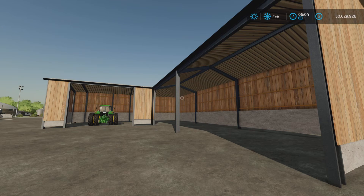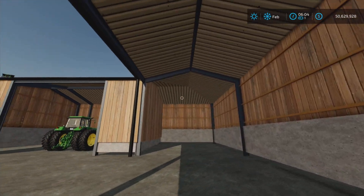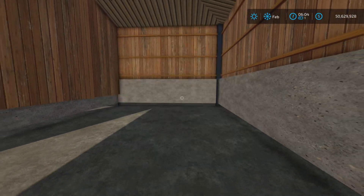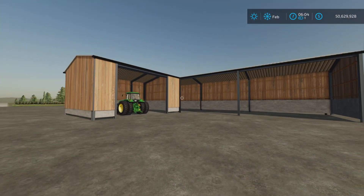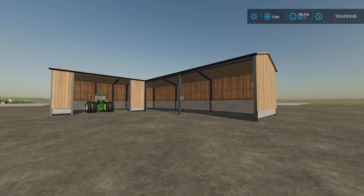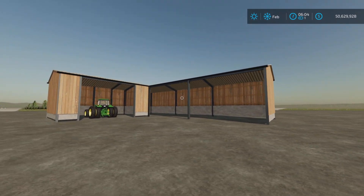L-shape vehicle shed — that's hard to say. No lights or anything. Nice little corner here for whatever you might want to put in there, and that's all there is to it, really. Just another nice shed if you're looking for one.